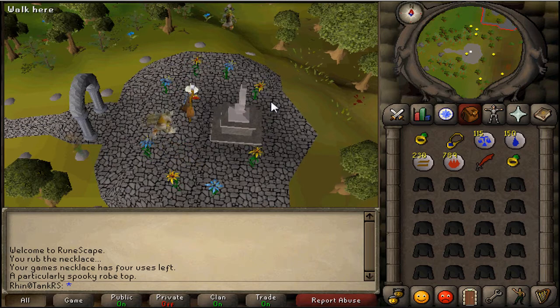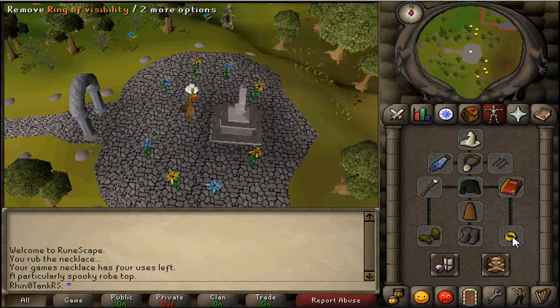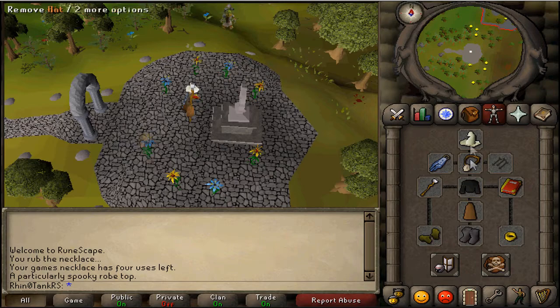What you're going to need is Desert Treasure done - I recommend having DT done, or at least do the part where you have the ring of visibility. Because you're going to need this to see the ghost, and you're going to need the speak amulet to talk to the ghost.